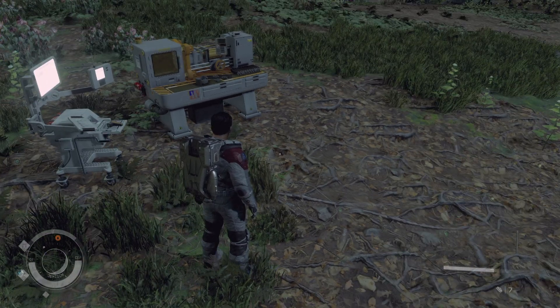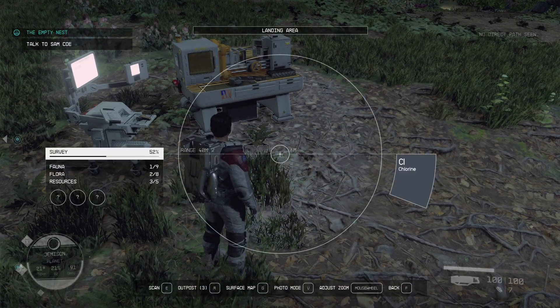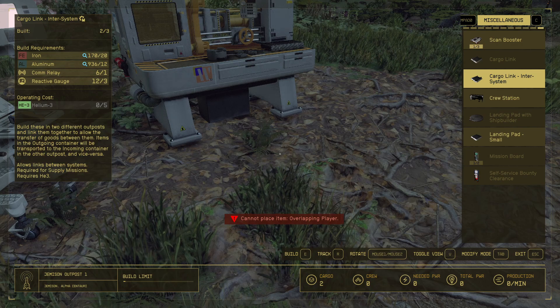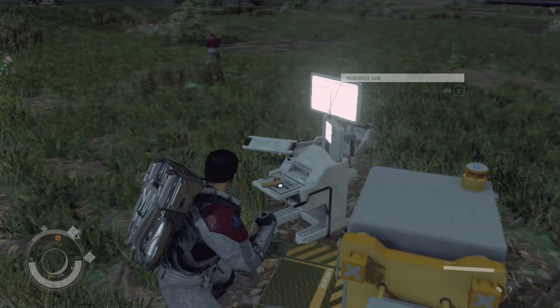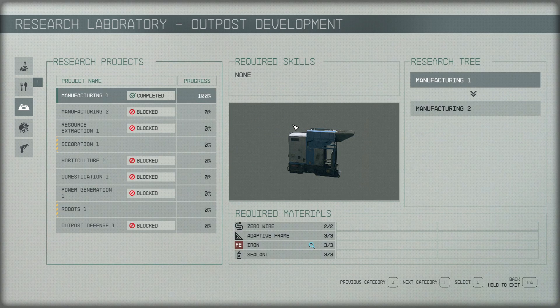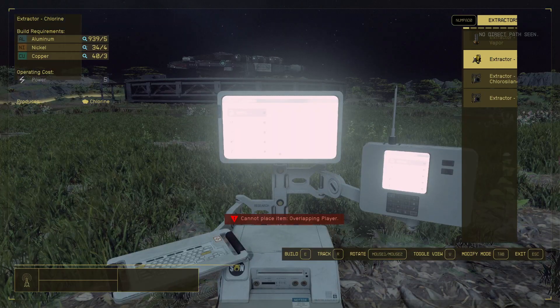Let's start with the basics. To access the cargo link, open your scanner with R and then press C to go to the build menu. At the end you will see Cargo Link and Cargo Link Inter-System. When you start the game you won't see the inter-system version. To unlock it, go to the research bench and research Outpost Manufacturing 1 — that gives you inter-system cargo links.